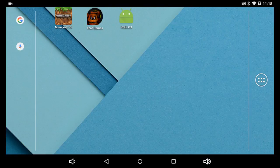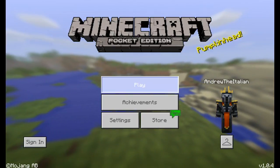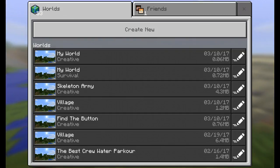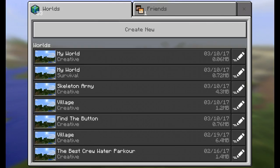Hello everyone, welcome to another video. Today I'm going to be showing you how to make a new Minecraft world. This is actually another simple process in Minecraft. So let's just go into it — you're going to press play, and this is for 2017 by the way, guys.